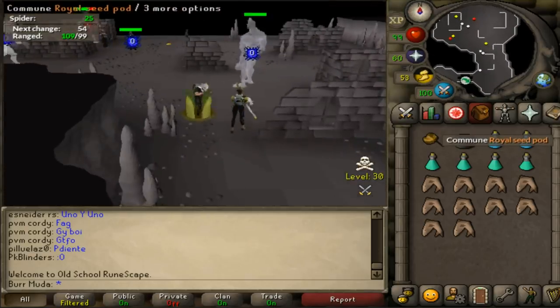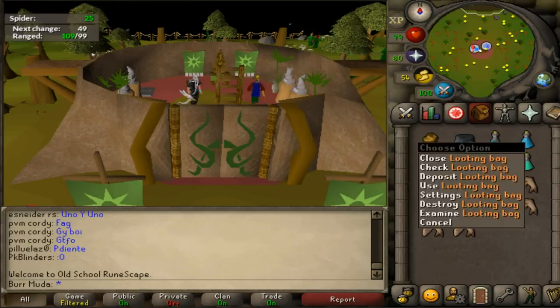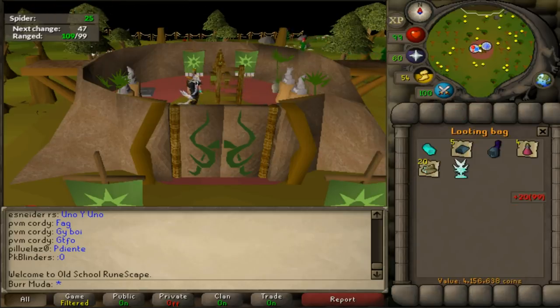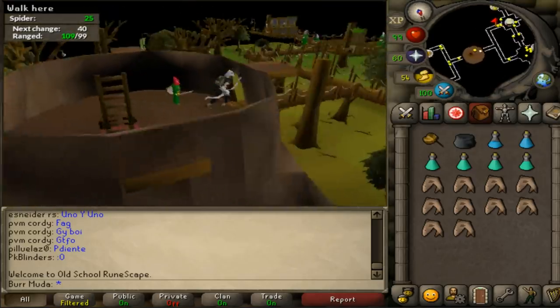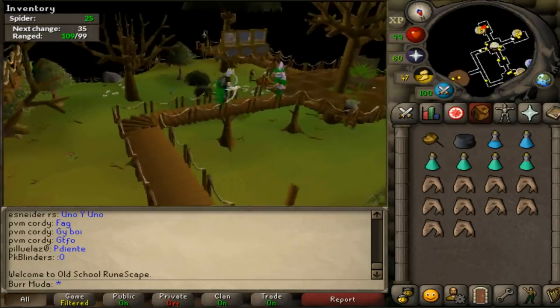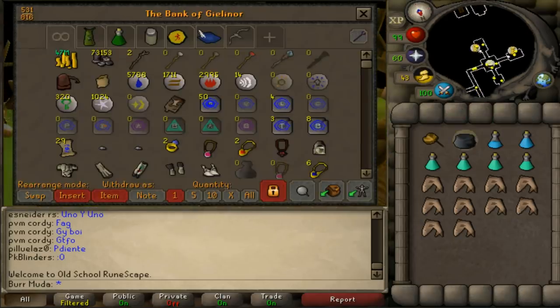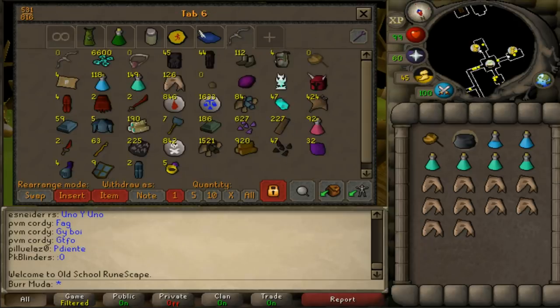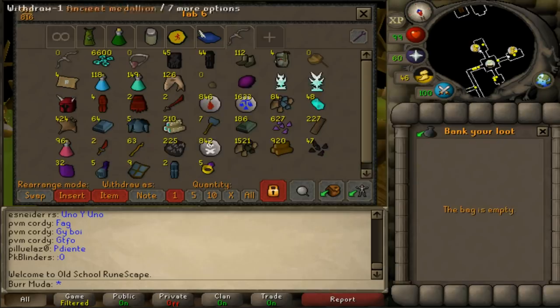We got a medallion! And as I did, a PKer rolled up — it was intense, that was scary. Did I pick it up? Yeah I picked it up and logged out real quick. That is sweet, we just got 4 mil right there. I was literally terrified — I had to run to get it because there was a PKer literally 3 steps away from it. That was crazy. Nice little 4 mil though, let's go ahead and bank that — that's just what we needed.